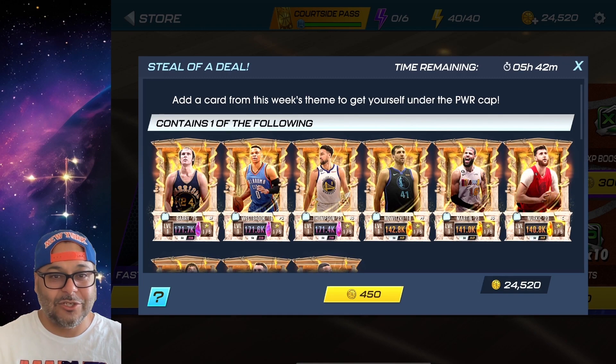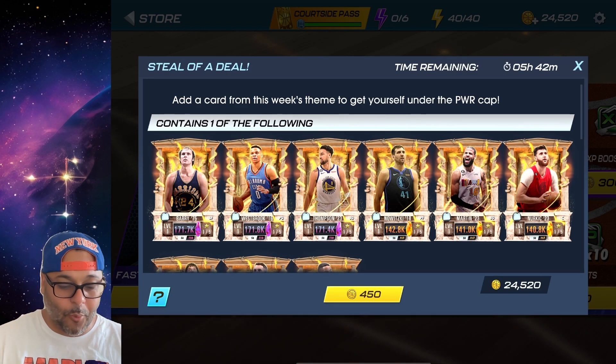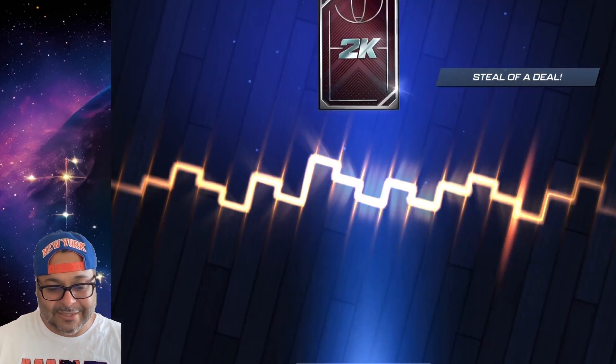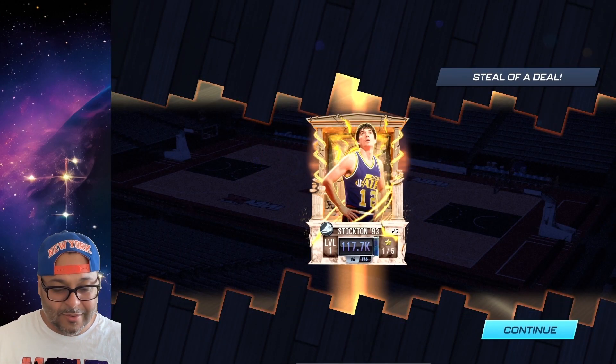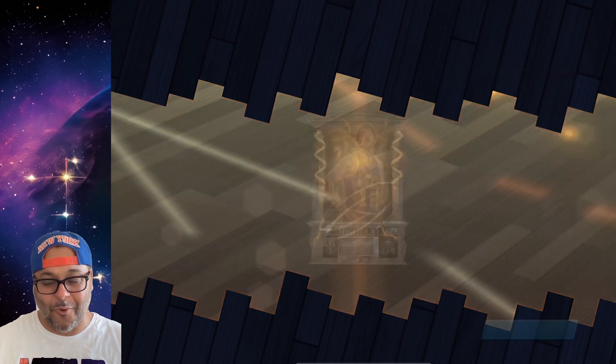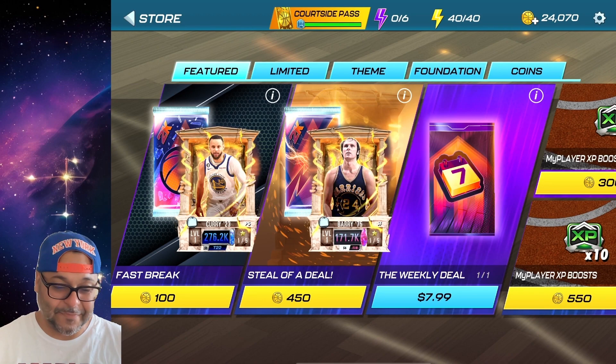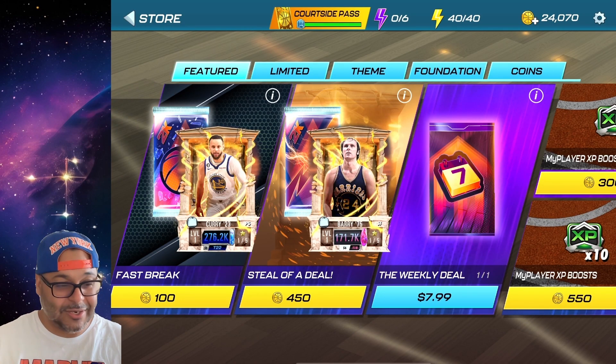We'll have 520 coins left over. Let's do one more - hopefully we get another player, I wouldn't mind getting Robert Horry either. And we got John Stockton again - so that's it, no more. Three Stocktons, I don't need three Stocktons. But let's build out the team.